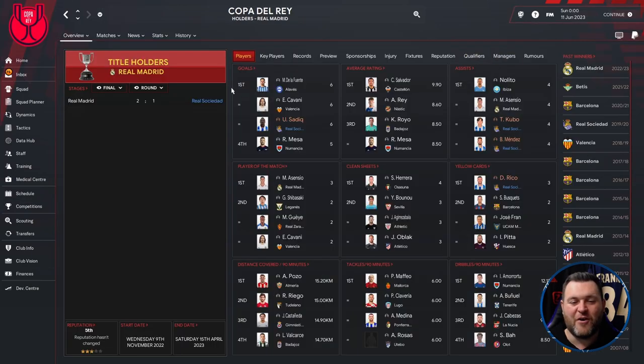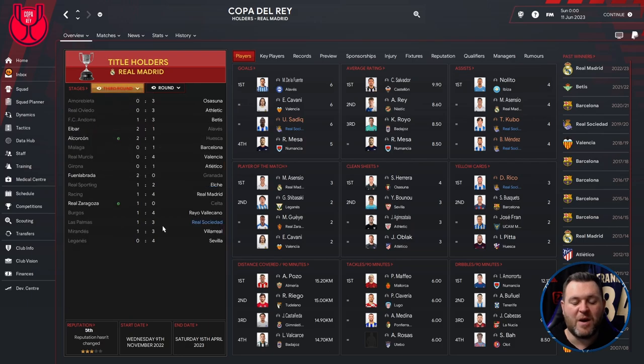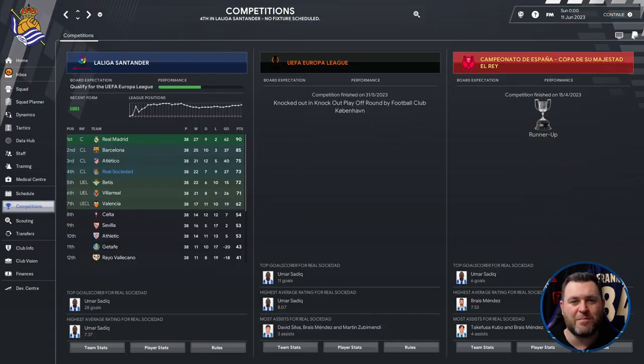In the Copa del Rey we managed to reach the final. Starting from the second round: beat Deportivo 2-0, then Las Palmas 3-1 in the third round, Seville 3-1 in the fourth round, Ralbetis 3-2 in the quarter-finals, Valencia 3-2 on aggregate in the semi-finals. In the final we came up against Real Madrid and unfortunately lost 2-1 to finish runners-up. Sadiq got six more goals in this competition; Kubo and Mendes both got four assists each. A great first season sees us qualify for the Champions League — a solid building block for the revolution.